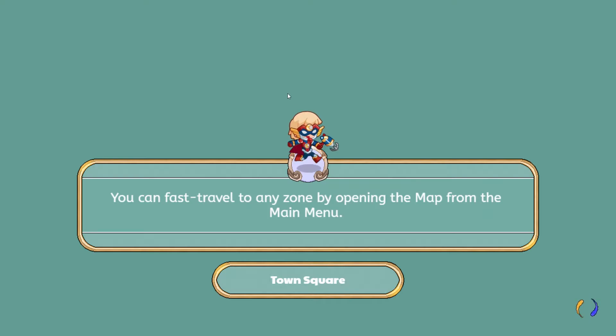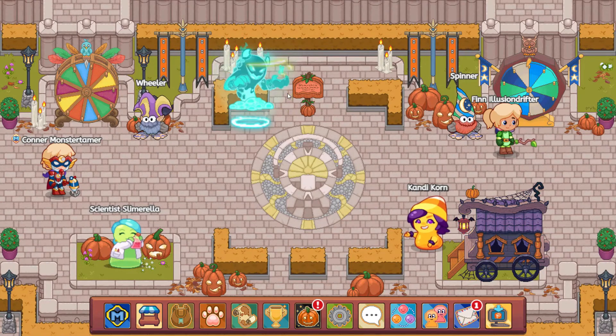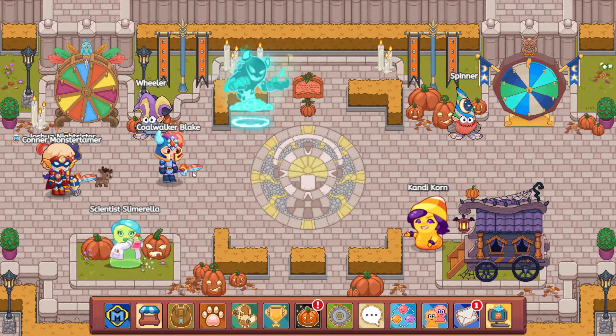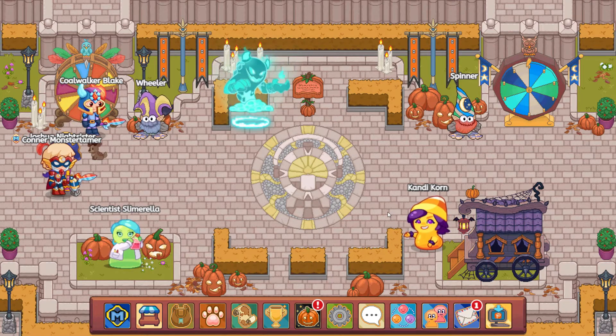Let's go ahead and leave and see what is going on with Pumpkin Fest. Wow, look at all of these pumpkins — everything is all autumn colors, that is awesome. So look, Candy Corn is over here with her lovely cart, and I think the spinners might have a little something extra as well. So let's come and talk to Candy Corn.